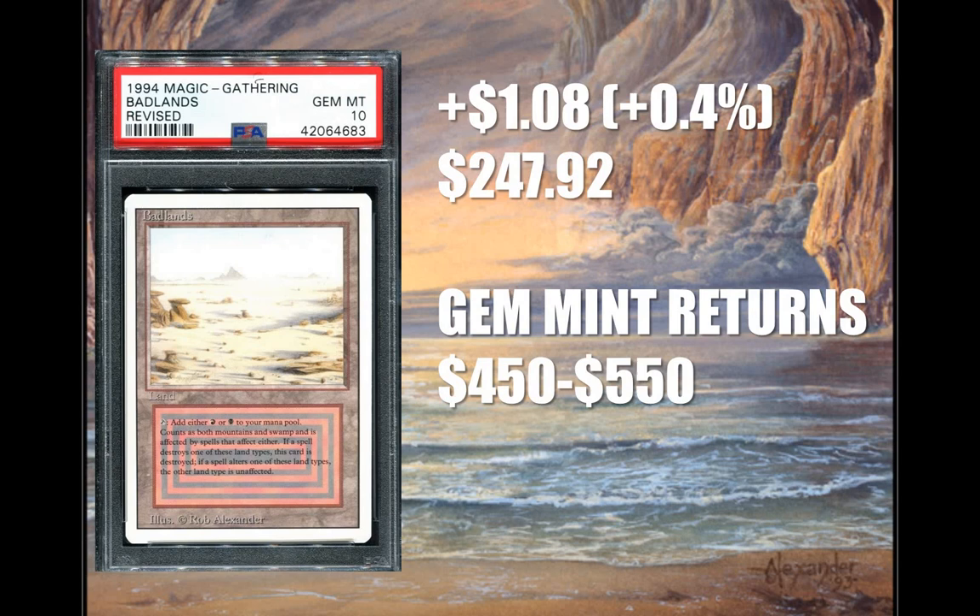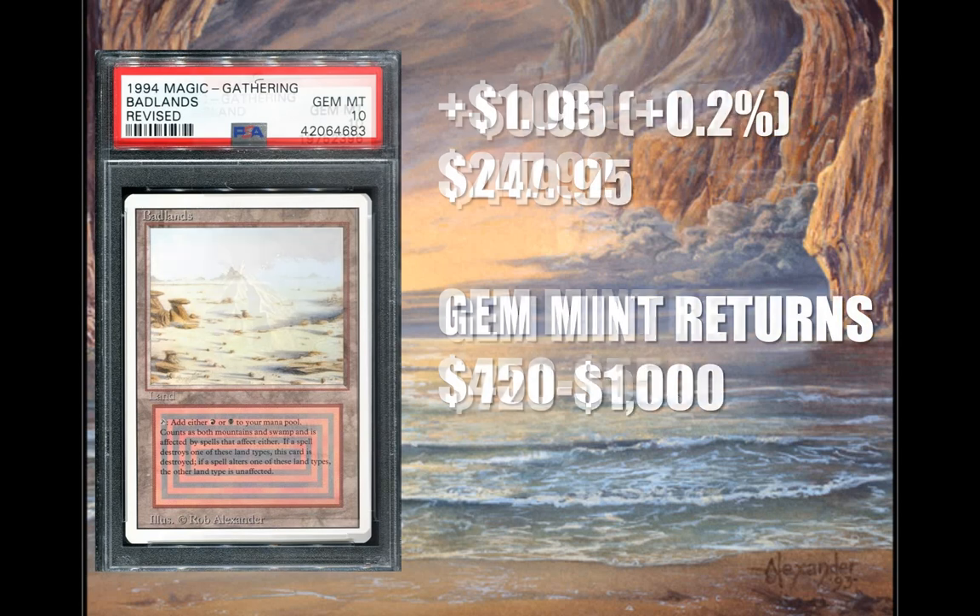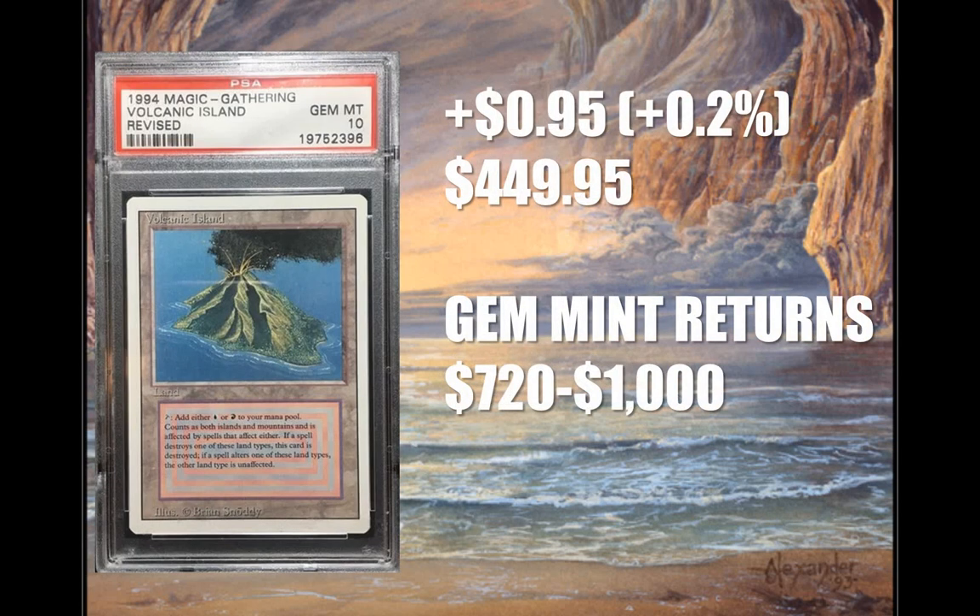And now for the number 1 investment — you guessed it, Volcanic Island. Goes up $0.95 to $449.95. You'll find this in decks like Jeskai Control, Sneak and Show, Miracles, Lands, Rugged Delver, Grixis Delver, and the list goes on. This is definitely your best pick for an investment right now, percentage-wise. I would probably just drop 2 grand and buy a playset — why not? You're probably going to make your $4,000 back.